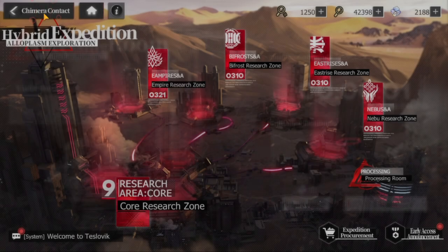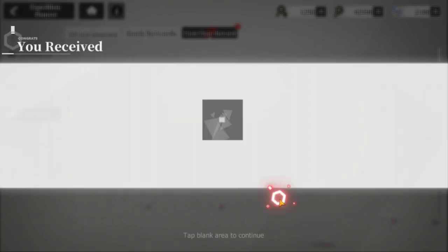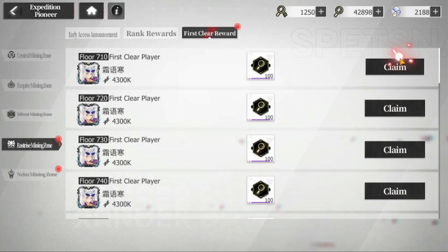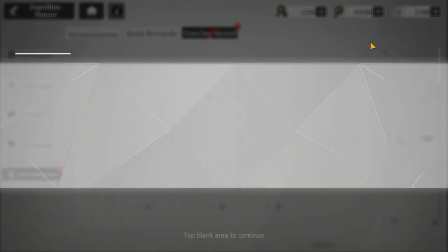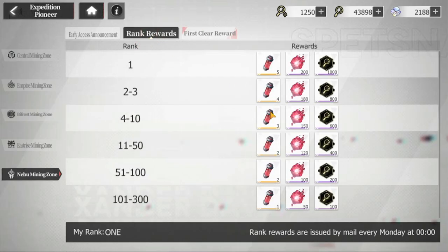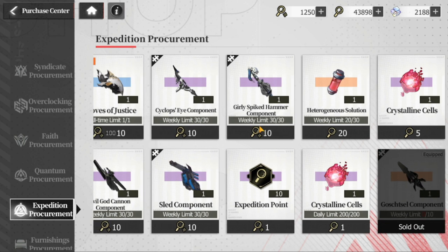That is how you claim it. For your early access announcements, these are extra currency for the store. You have to claim these one at a time — unfortunately there's no 'claim all' button. After claiming, we'll proceed to the store. There's also a ranking system, so you get more rewards once you rank high. Then let's go back to the shop — expedition procurement.